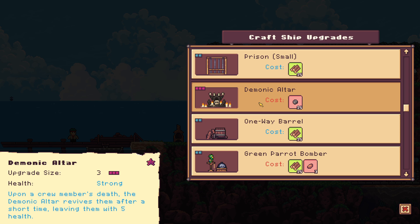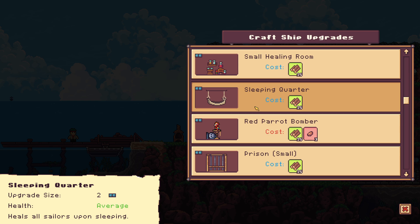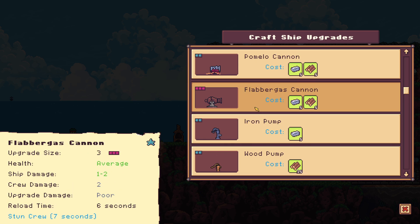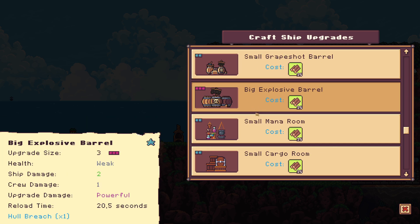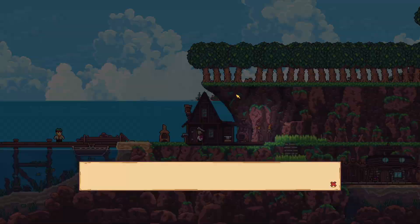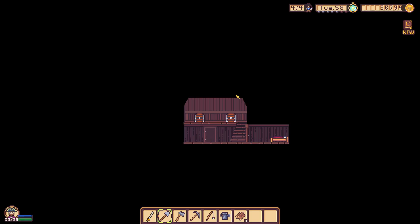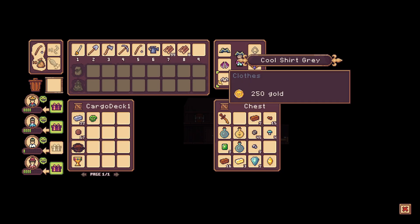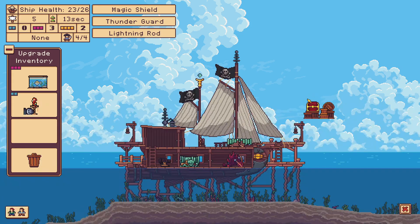I think the only good stuff we can make is the demonic altar that is semi useful. Sleeping quarter is not that good, pump we don't need, more cannons we cannot use. Actually yeah, we can make the medium cargo room. We need more windows. Time flies when I'm playing this game. I don't know how or why. I keep pressing W by accident. I guess until we get better stuff the cargo room will have to do.